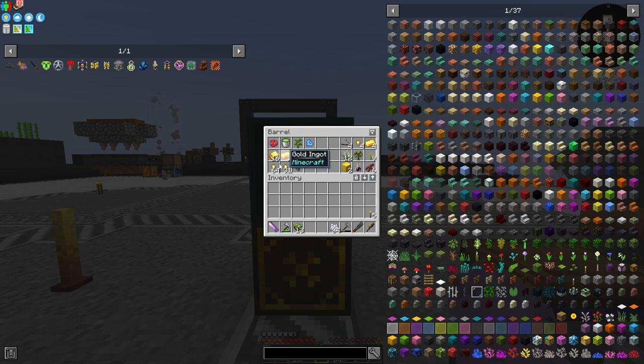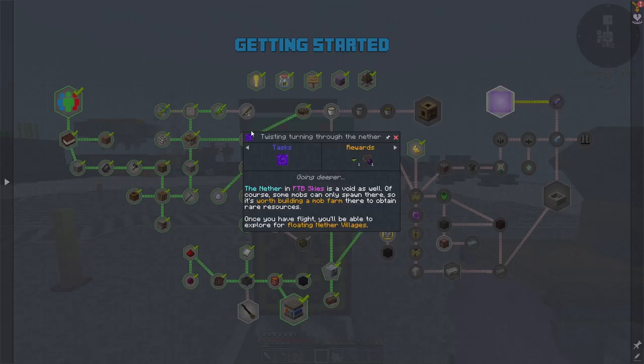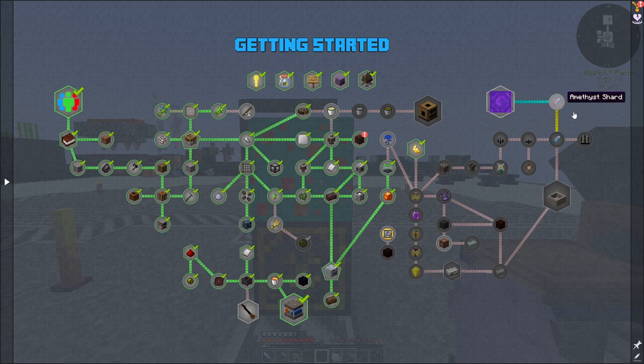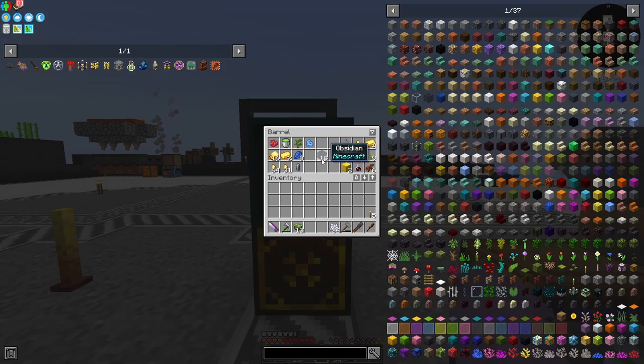I went ahead and made a bunch more gold, which we did in the last episode. I also crafted up some more obsidian because today we want to try and get to the nether — it should be as simple as making a portal. The amethyst shard quest is up here and you need to complete it to finish chapter one, so I really want to go do this.